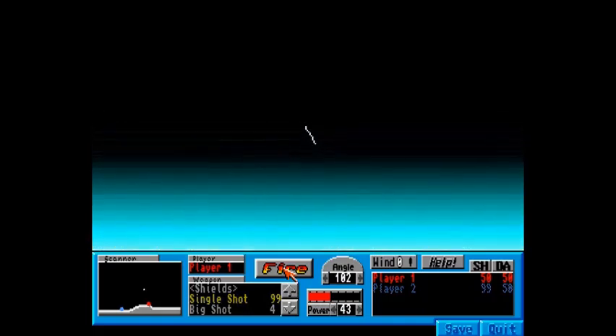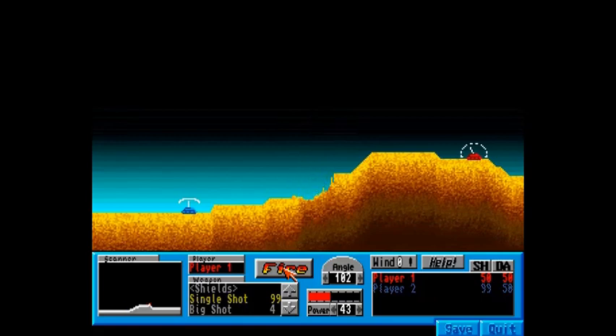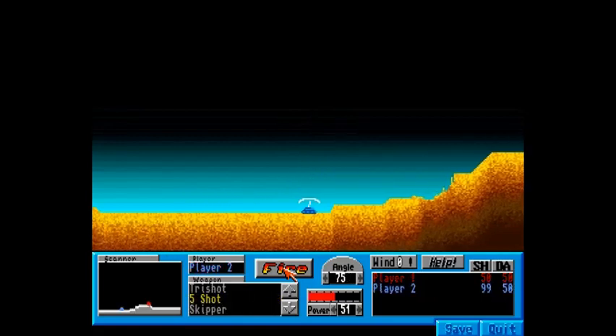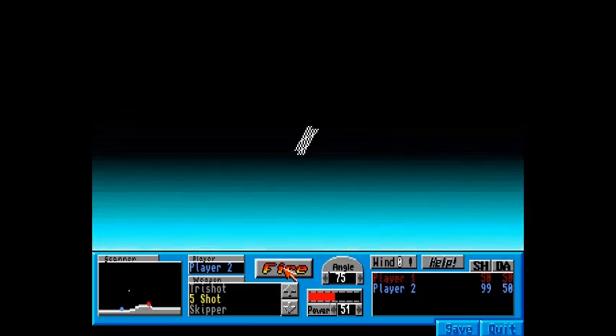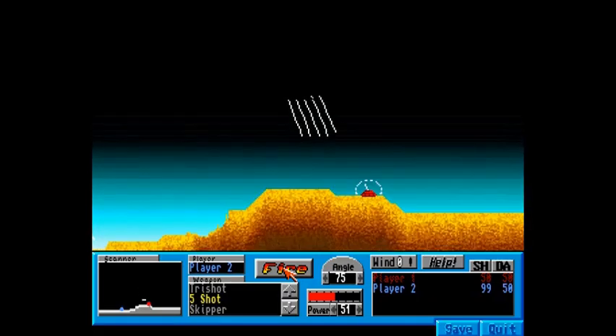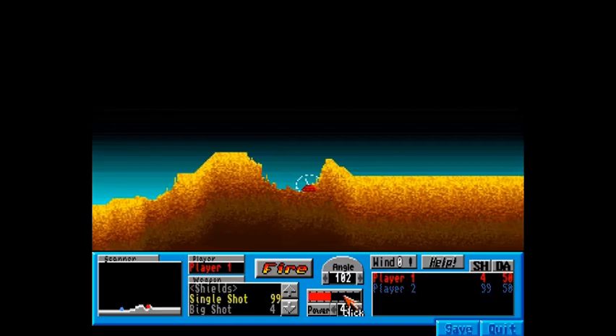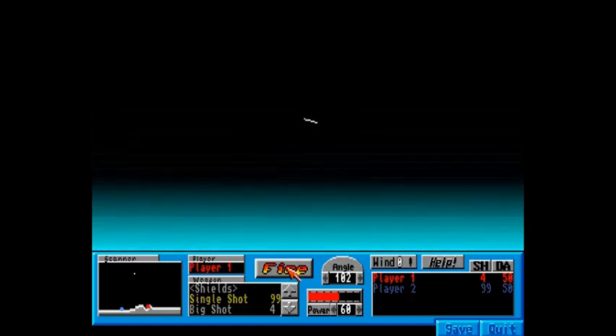I'm going to confess I was never amazing at this game, so we'll see how we go. Just going to go with a single shot. Not bad, close. I'm just going to add a bit more power. He's not messing around! It seems like the difficulty is set fairly high to start with — first shot pretty much straight on. So I'm just going to add a little bit more power and leave my angle the same. Use a single shot again.